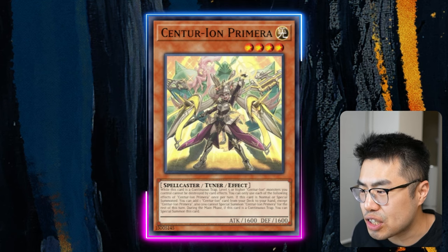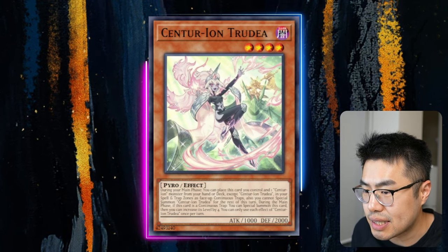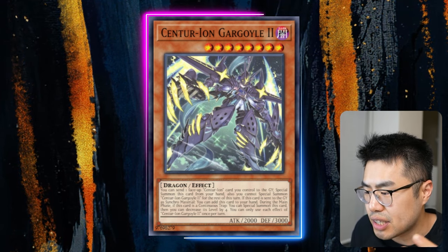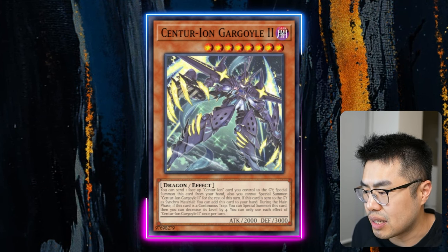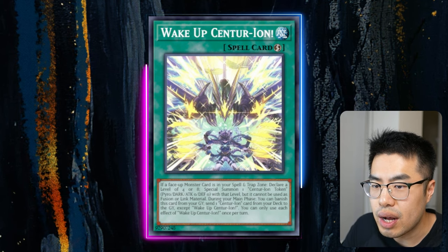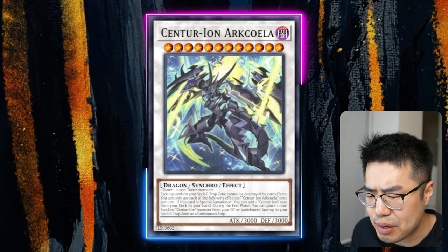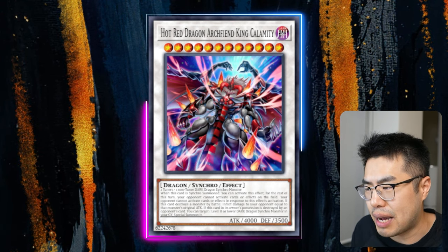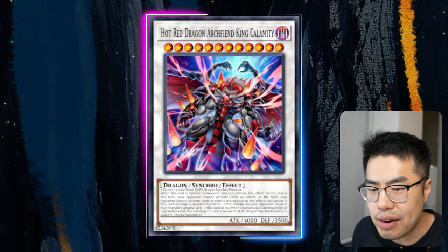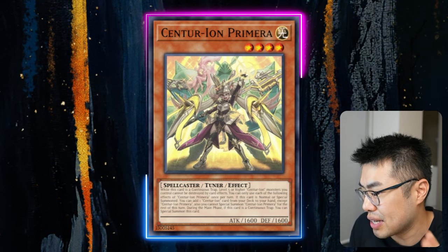The last rogue deck I want to talk about is none other than Centurion. For some reason, people have forgotten about Centurion, but these guys are still somewhat decent. We're getting some new support in the upcoming set in the form of Centurion Gargle 2, who is another big body you can Special Summon out with a lot of cool effects. You can add him back to your hand if you Synchro Summon him as another piece, and you can Special Summon him just like the other Centurions can. They're also getting a new Quick Play spell card and a new Synchro. The deck definitely has some legs as long as Calamity does not get the axe — which I don't think Konami will do, since they've seemingly left it on the table for however many formats. Centurion still has what it takes as a control and grindy deck to be somewhat decent. People have forgotten about them, but these guys are still somewhat scary. Calamity is nothing to scoff at.